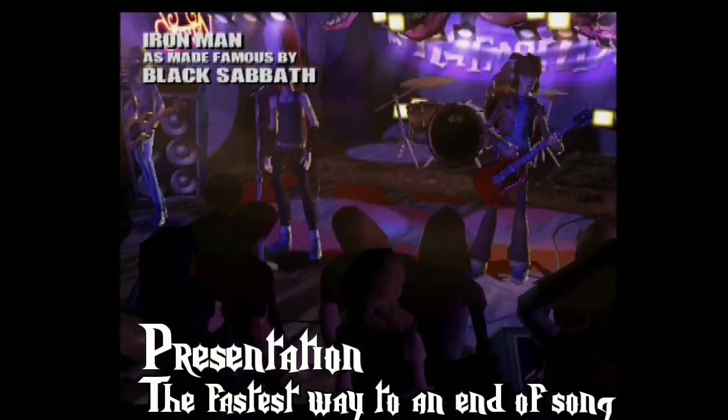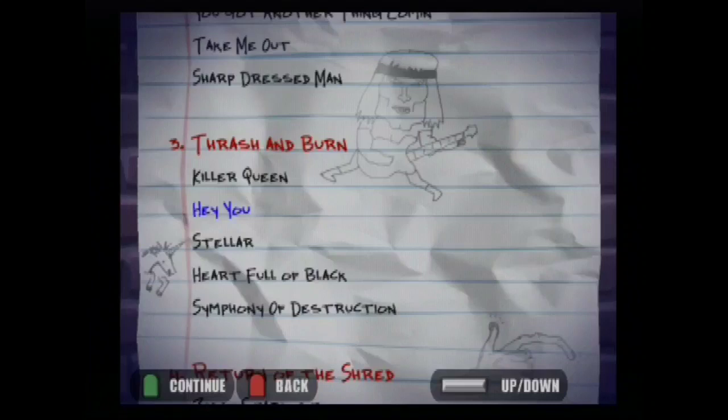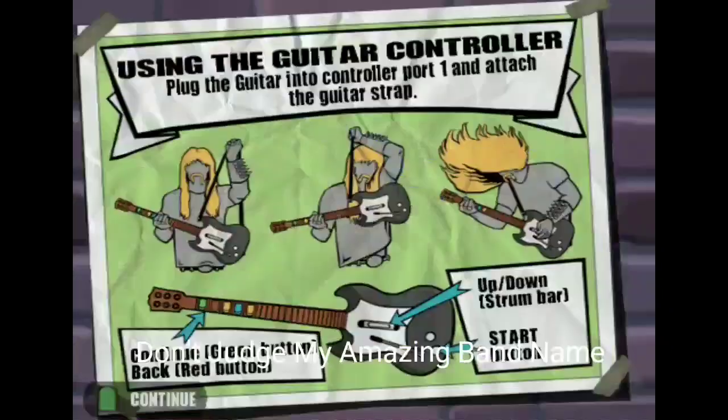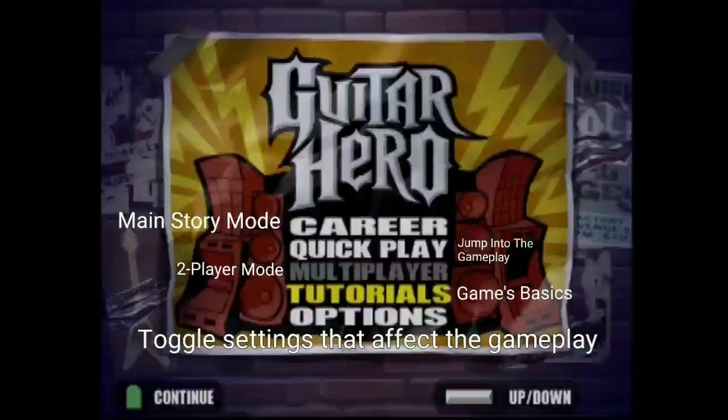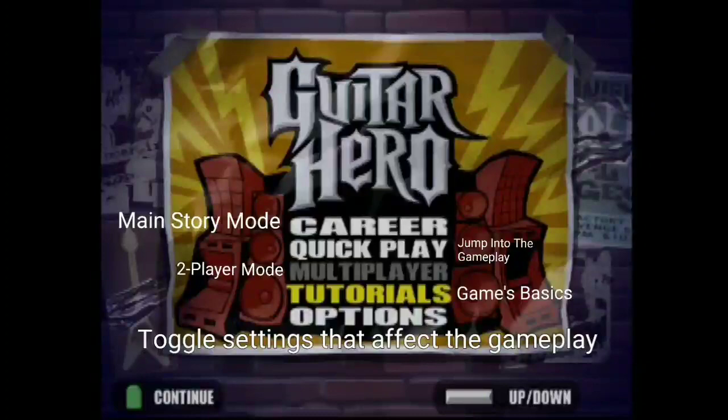The presentation of this game is very appealing to new players, considering this game to be the first in the series. Once the player has entered their band name, they're greeted with a simple diagram that shows how to play Guitar Hero in three simple steps. Moving on to the main menu, the player gets five options: Career, Quick Play, Multiplayer, Tutorials, and Settings. If the player has at least an IQ of 20, they know what each of these options will do, leaving no room for confusion.